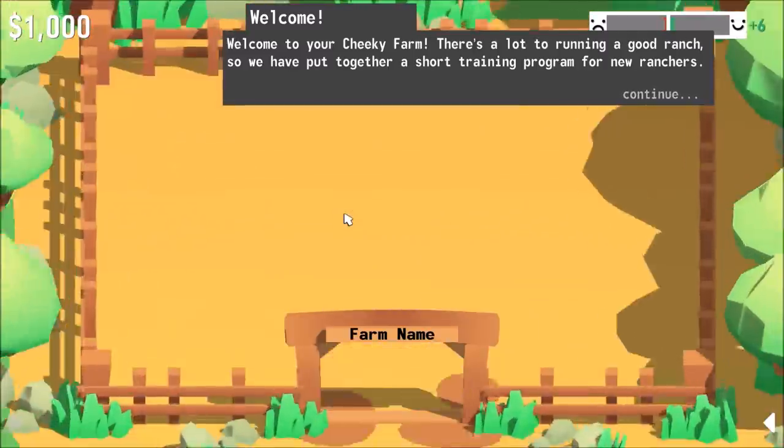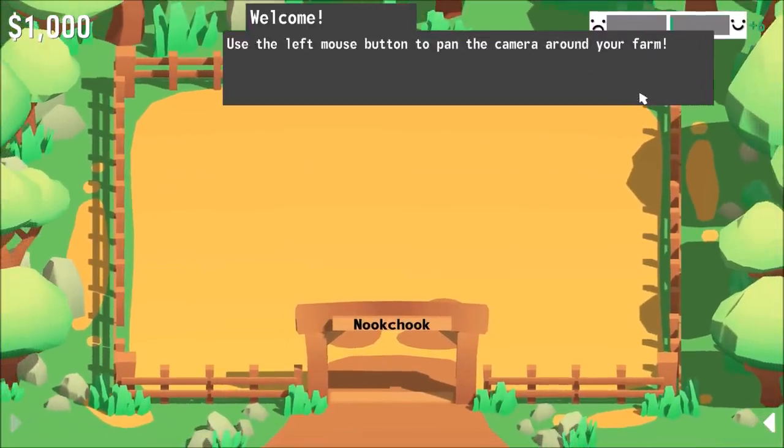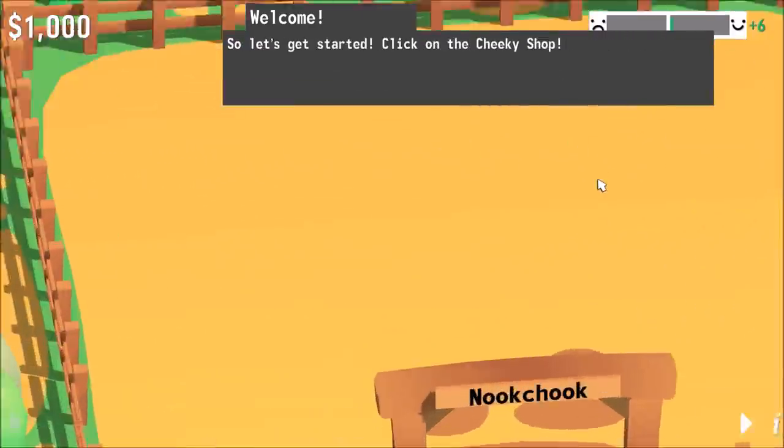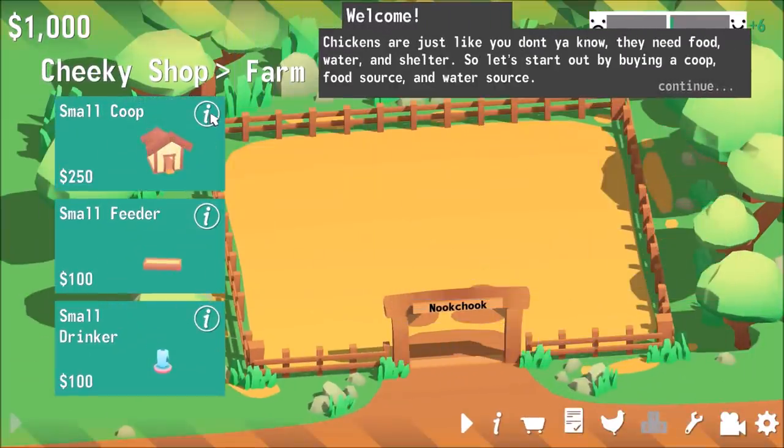Let's start it up. We have to go through a tutorial here, which is fine — we can explain what's going on nice and easy. My name for my farm is going to be Nook Chook. Let's go look around, do some rotating, do some zooming in, and let's build a chicken coop.